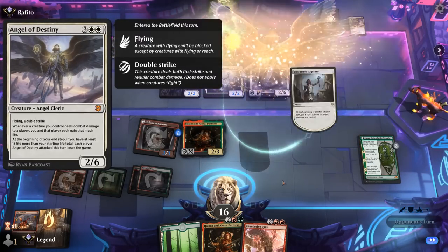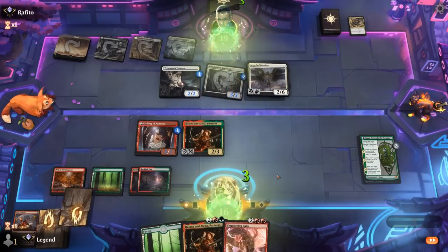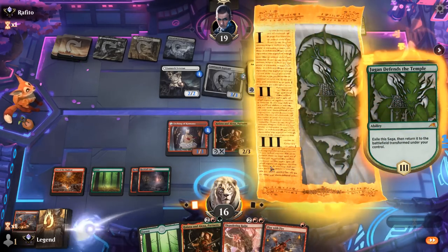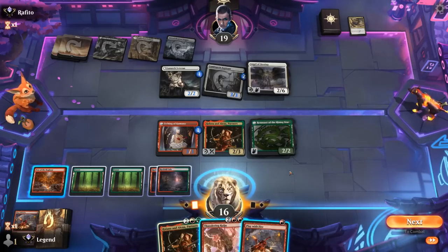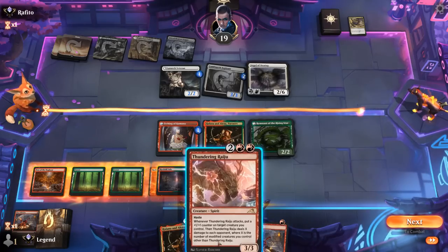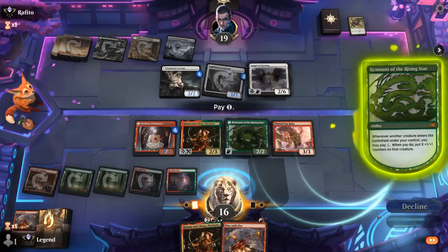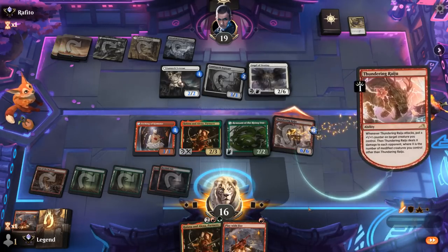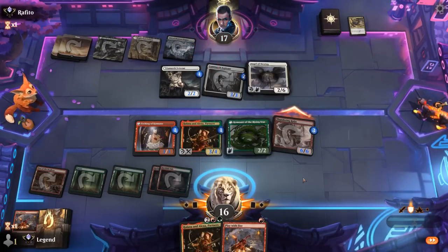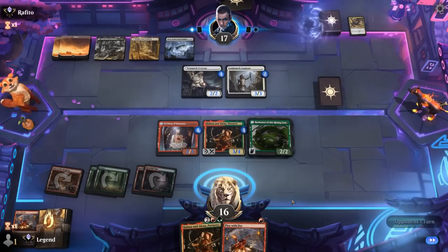An Angel of Destiny — interesting twist. We'll take three, and Play with Fire could come in handy. We can play Raiju. It might be suspicious if we don't pay the one for Remnant to keep up Play with Fire. Then Raiju can attack after getting two more counters from the Parting — maybe we just attack as a 5-5. Parting targets Raiju, and Raiju puts a counter on Parting, so next turn it can grow even more. Opponent's gonna double block so we get to take out Angel.